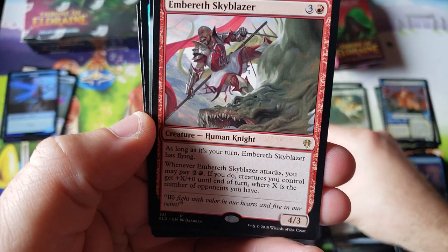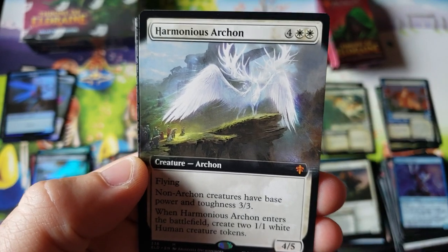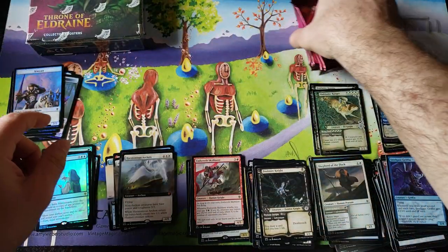Uncommons. Right to the Embereth — very nice bonus rare. Harmonious Archon, very nice. These Mythic Extended Arts, even non-foil, have some money. Just a Mirror Made regular Foil Rare on that particular pack.